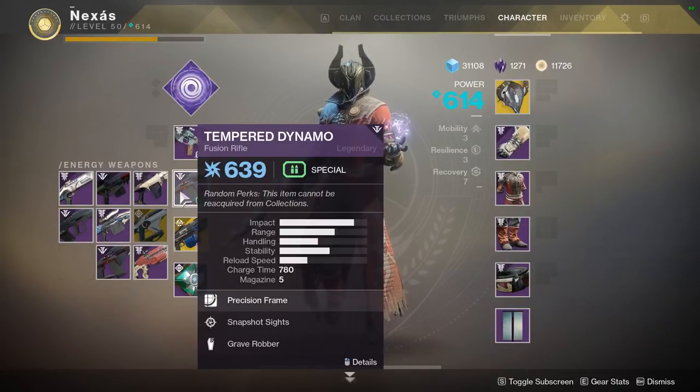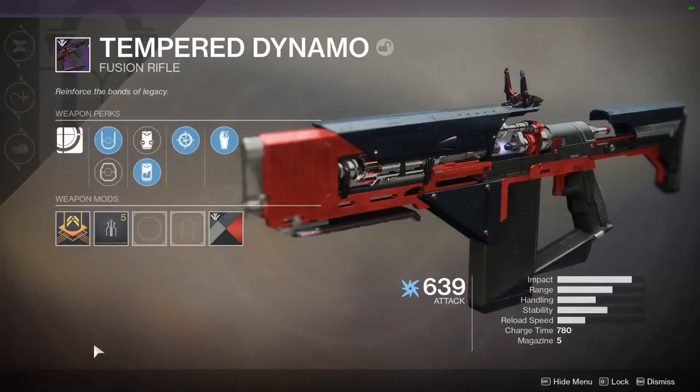The only way to get it is from doing Scourge of the Past, but there are random rolls now. There is a curated roll which will have Rampage and Backup Plans - just such a good combo. Rampage and fusions are really good, but the problem is I don't have it. I have a randomly rolled one, so without further ado let me go in and show you the roll I have on Tempered Dynamo.